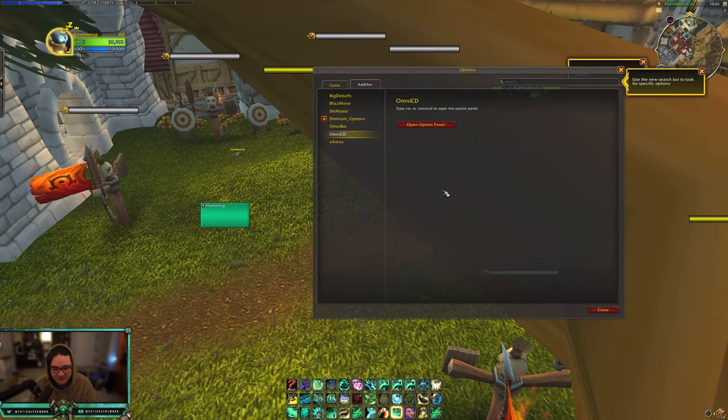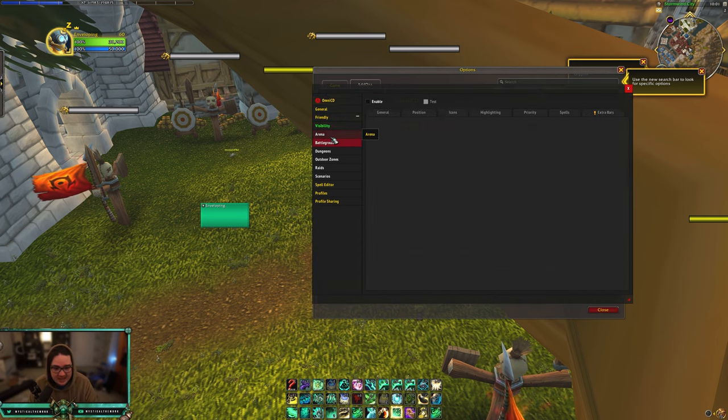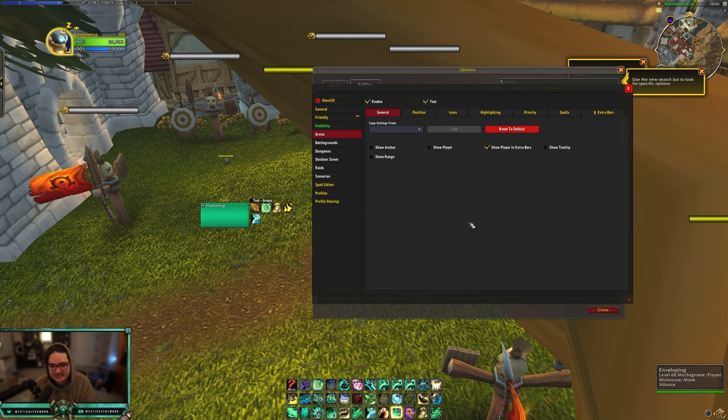Now you want to track your teammates' cooldowns, and this is another absolutely insane add-on for both PVP and PvE — and that's OmniCD. In test mode you can see this tracks your teammates' cooldowns, and this is so mandatory it's not even funny. I only have a setup for arena, and if you want to use it for dungeons you can copy settings from arena so you only have to set it up once.